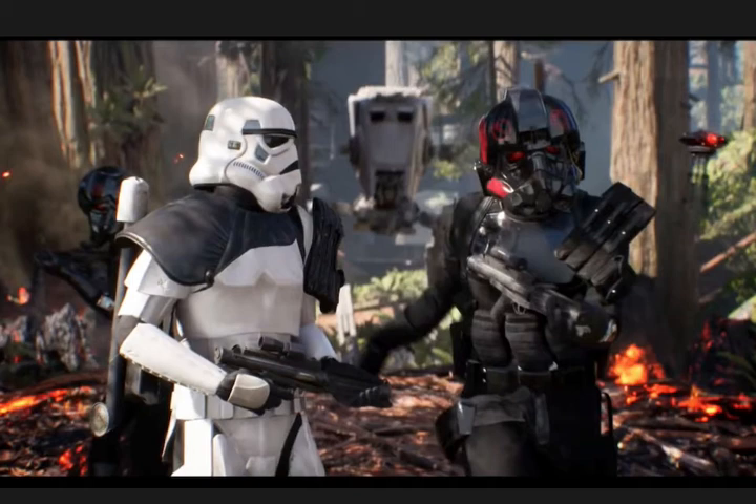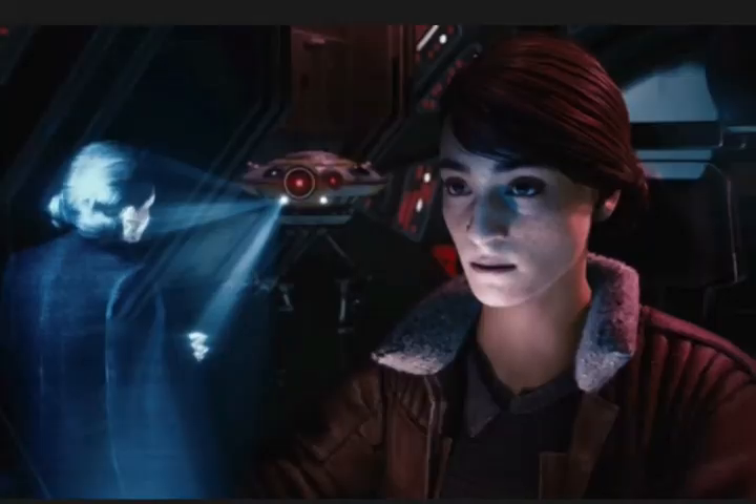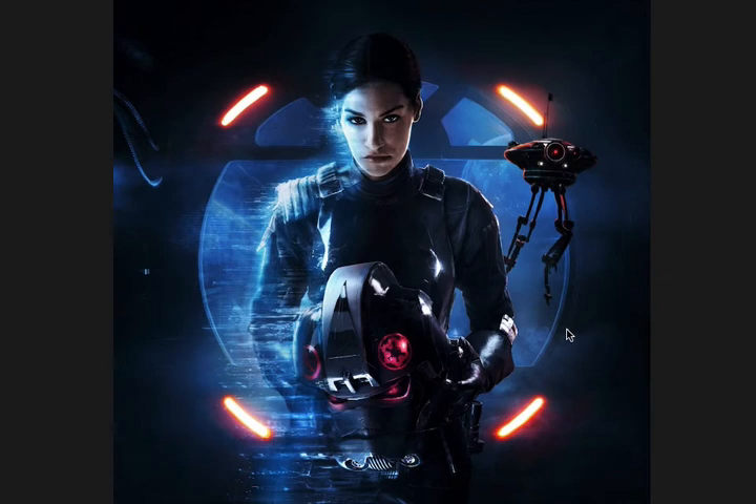The second part of the game takes place maybe a year or a few months before The Force Awakens. Something important to mention from the first part: Iden Versio ended up marrying — or at least having a child with — another agent who was part of Inferno Squadron and turned with her. I can't remember his exact name, but they have a child, pictured right here. I believe her name is Zaya or something. The second part wasn't very long — it took me maybe an hour and a half to two hours.